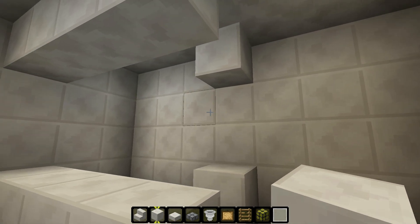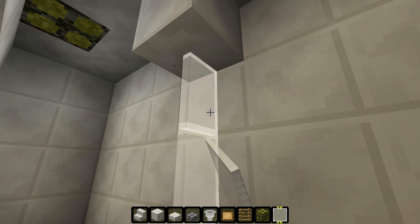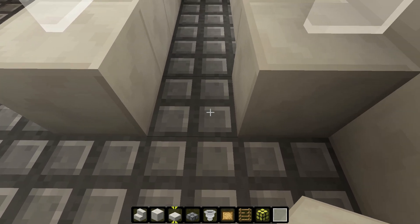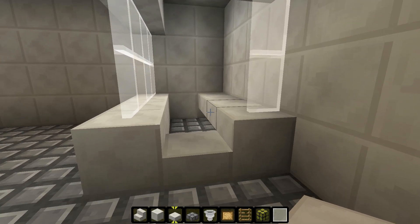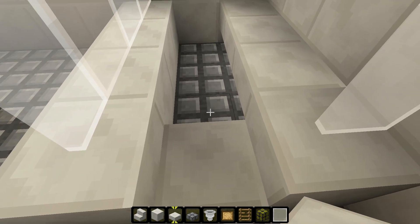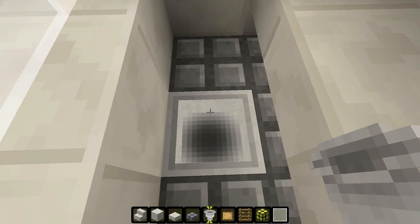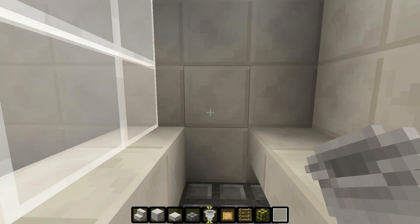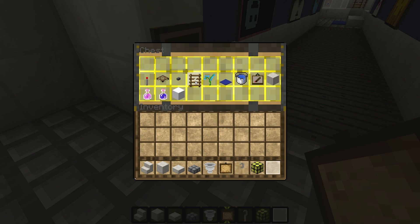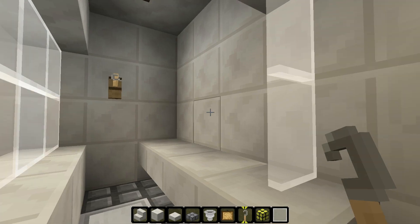The shower I built is 4 long and 3 wide. I'm going to start with that outline, and then take my white stained glass panes and fill that in. What I like about these panes is that they provide a foggy texture. I'm going to put a side for soaps and stuff, as well as on the top and bottom, because you'd want something to catch all that water. Then I'm going to put a hopper in the ground — it looks close to a drain and it matches. And then you're going to take a tripwire hook and put it at the front so it looks like a shower head. So you have the basic outline for your shower.